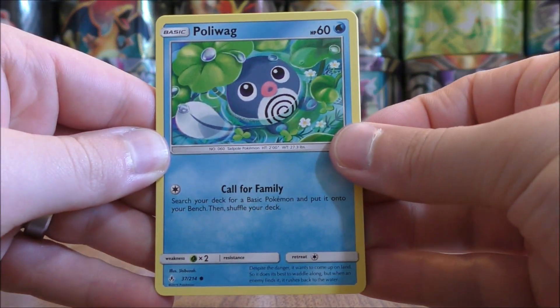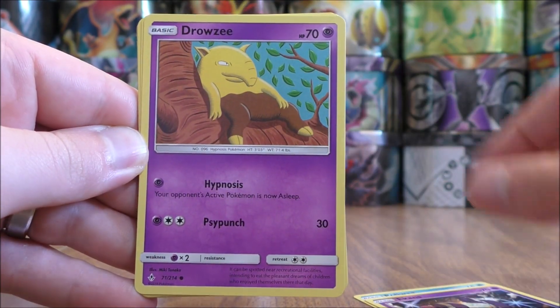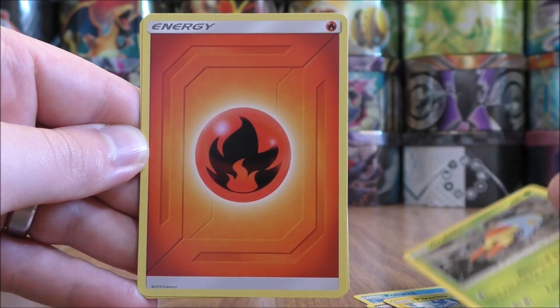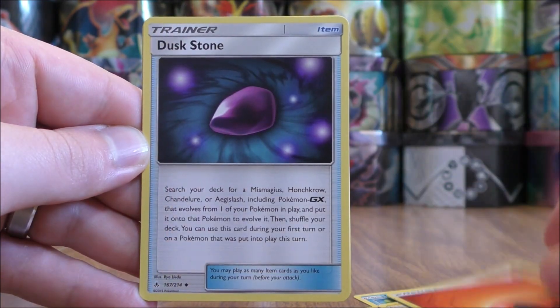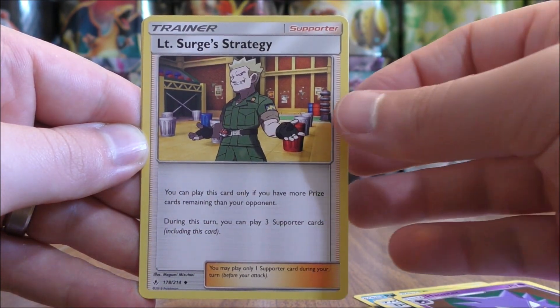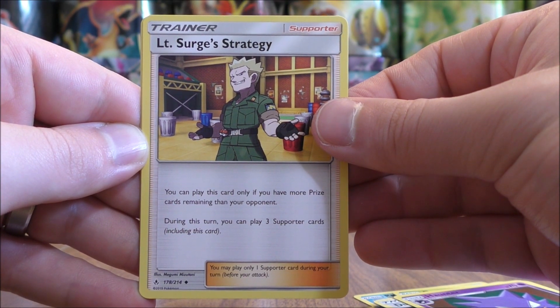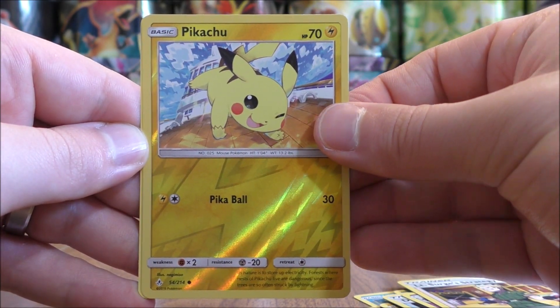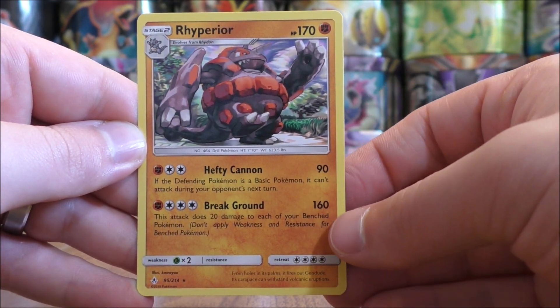Poliwag starts this one. Ekans, Drowzee, Pikachu, Grubbin, Fire type energy, Dusk Stone, Haunter, Lieutenant Surge's Strategy — a very good supporter card if you're behind in the game. Pikachu, the reverse hollow — a common. And the final card, a Rhyperior.